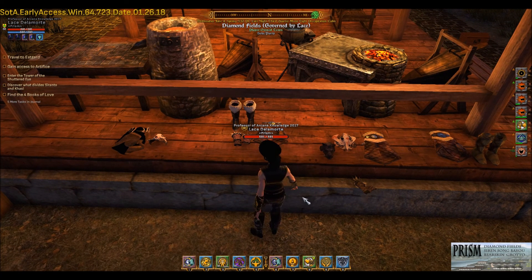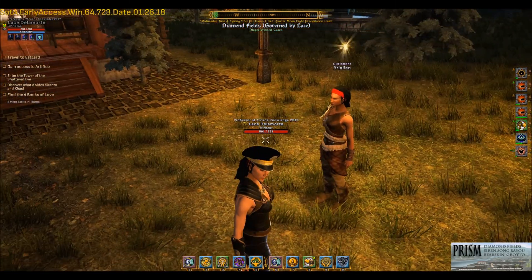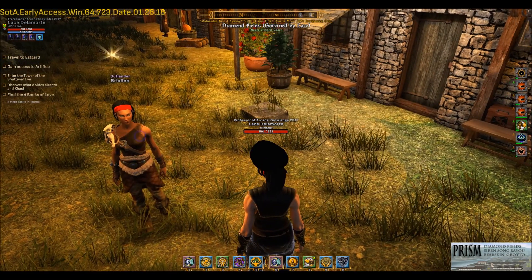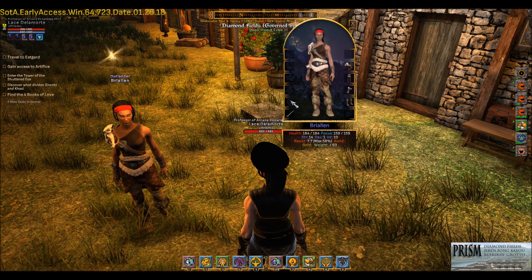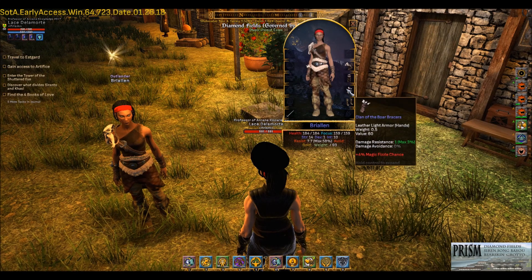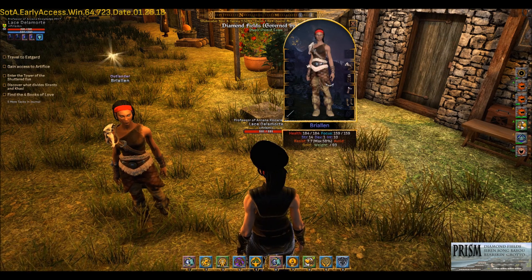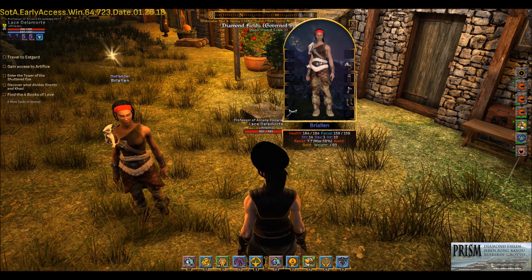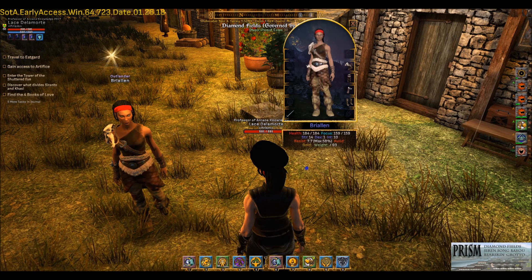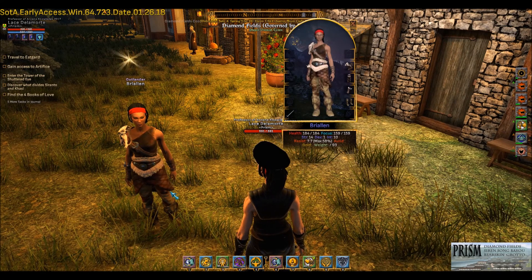Next up I want to show you a little bit about what this armor looks like, so give me one second to swap modes and take a peek at somebody with some on. Here we have someone dressed in a variety of different clan armor. If I right-click them and hit examine - and if you're ever wondering what somebody's wearing you can do that - you can see what gear they have on. She's got a wolf chest, looks like boar legs, boar bracers, and some bear boots. It's very barbarian-looking.